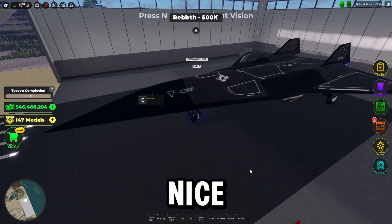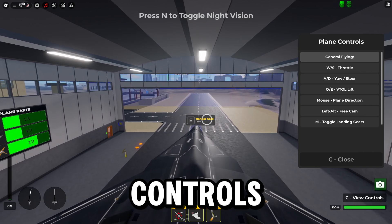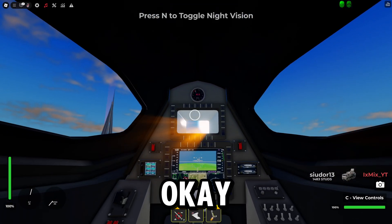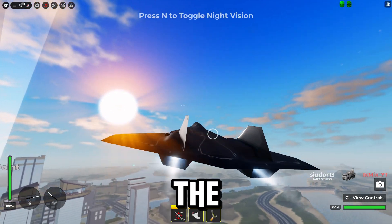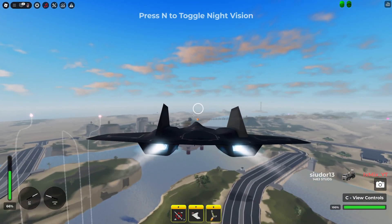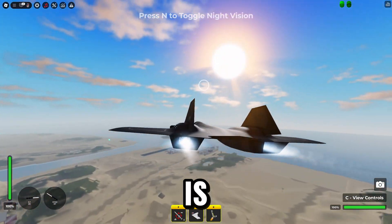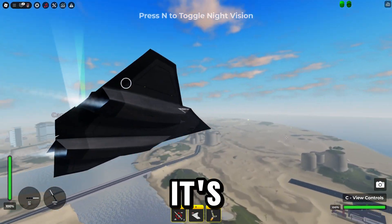Let's check out the interior. That looks pretty nice, and the engines look cool. That person just flared — oh, they ejected. So there's no guns, which I kind of expected, but there are air-to-ground and air-to-air missiles. There's eight of them, which is pretty cool.